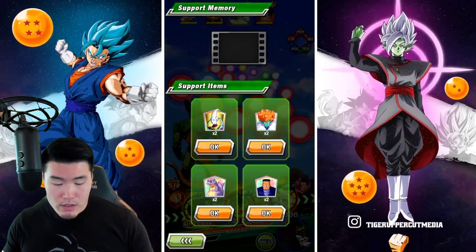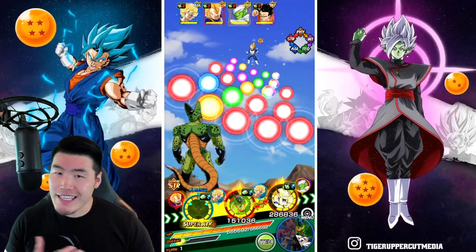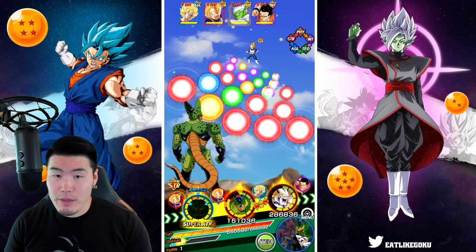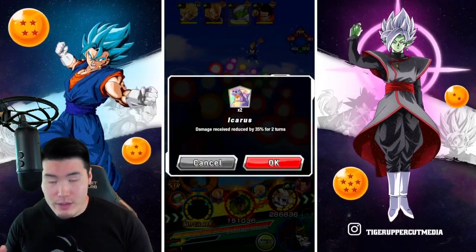Do we need to pop an Icarus is the question. I feel like these guys are tanky enough to not require an item, but there is that AGL Goku attack in the middle, which kind of concerns me. So I will pop an Icarus just to be safe.